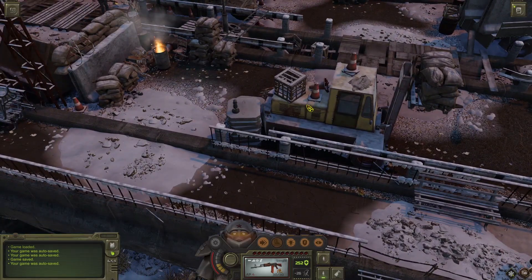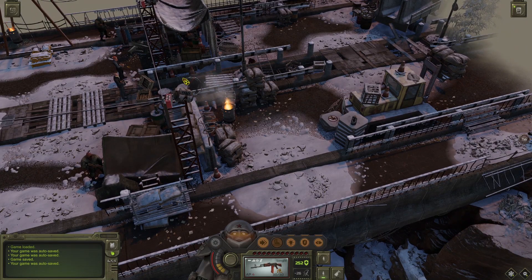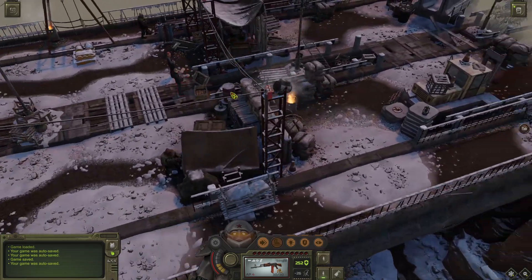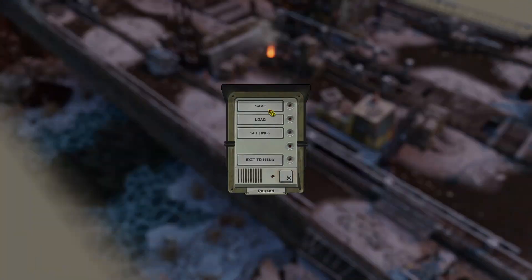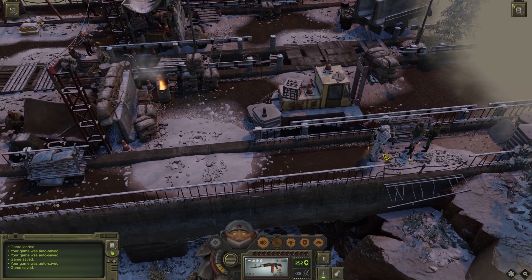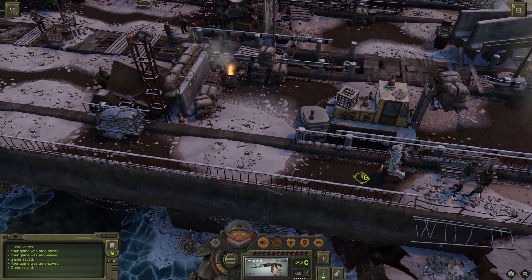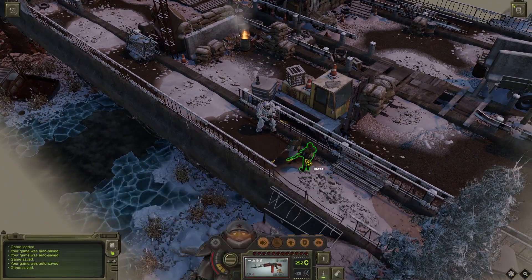We have very strong enemies here — I think the strongest enemies you encounter in the entire game. These guys are better equipped than those from the Cold Plane. So let's save the game and start the battle. I paid attention to my gear, so I recommend you wear armor going into this battle because it will be very nasty.